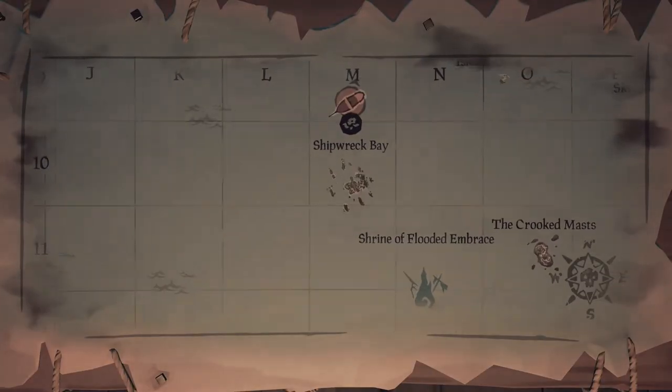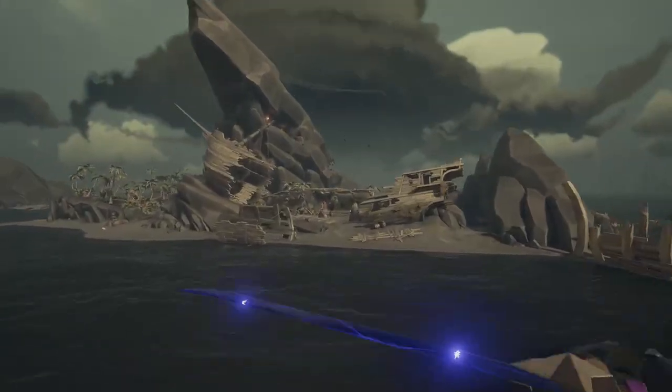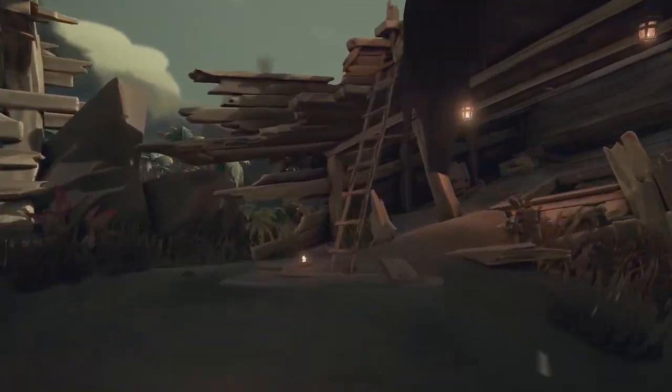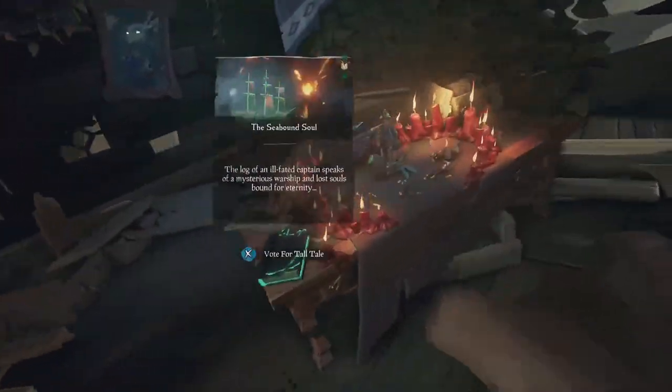First, head over to Shipwreck Bay and activate the Seabound Soul Tall Tale. Once you get to Shipwreck Bay, go to the Southeast Beach and find this shipwreck. Go up the ladder into the Captain's Quarters and activate the quest.